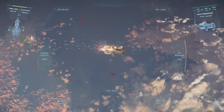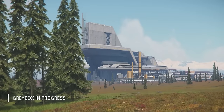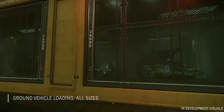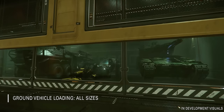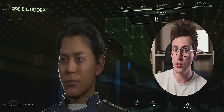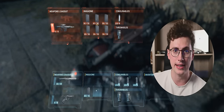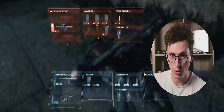We've got updates to the flight model — a complete rework of it in fact — a new star map system, distribution centers, a new way of loading cargo, the inventory getting completely reworked, updates to the economy, and a ton of other things. So let's go straight into what we can expect to see in this next huge patch for the game.